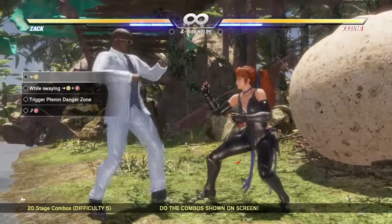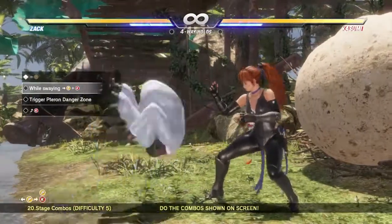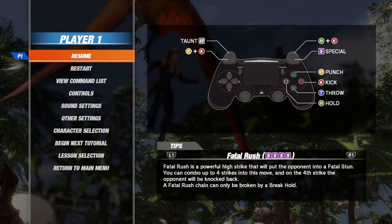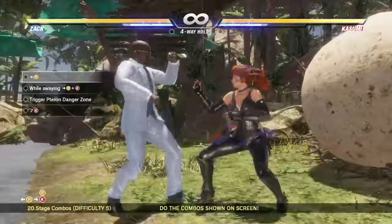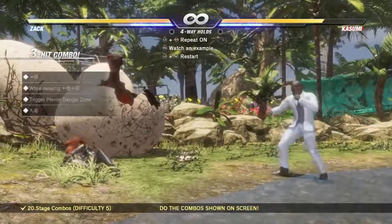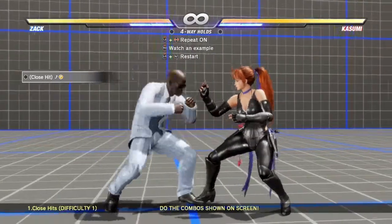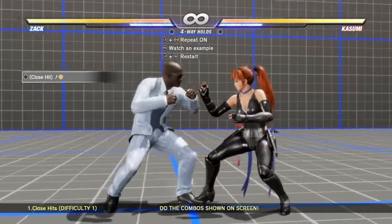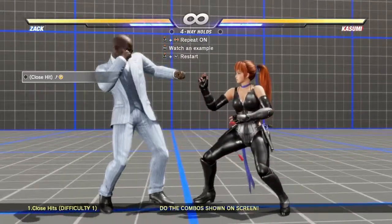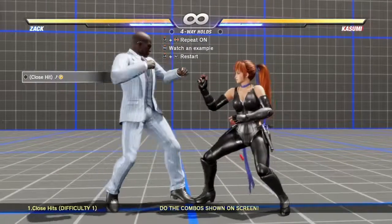The timing to land the quarter circle forward kick was new to me — I had to do a little experimenting. The back punch makes him sway. Immediately after, you can do forward punch and kick. Around here is when you should do the quarter circle forward kick. This was Zack's combo challenge. I did have to grind a little bit here and there, but I didn't have to spend too much time figuring stuff out. Overall it was okay — it was kind of easy, I feel.